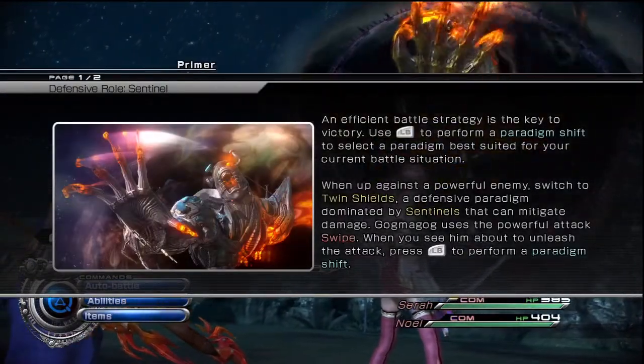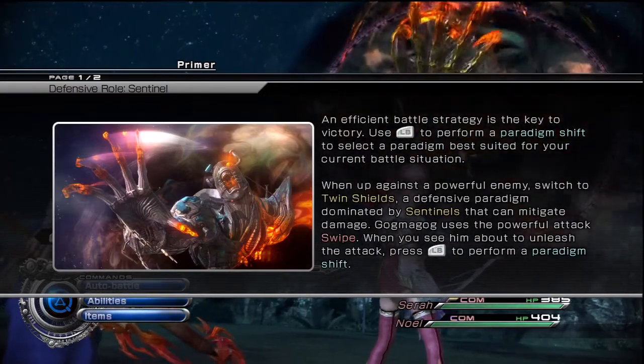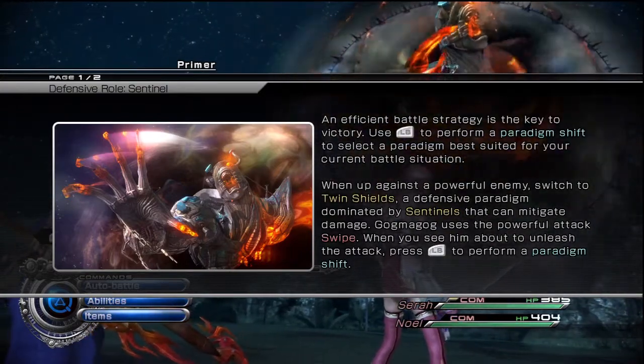Efficient battle strategy is the key to victory. When up against a powerful enemy, switch to Trinch Shields to a defense Paradigm dominated by Sentinels that can mitigate damage.